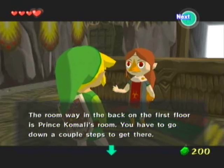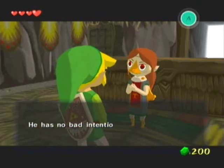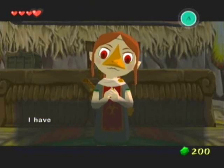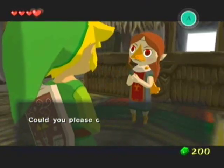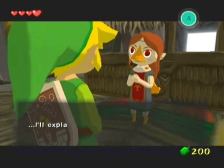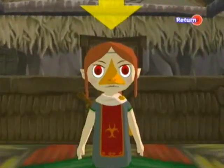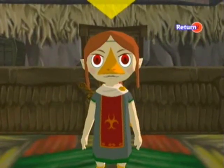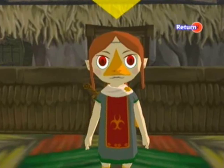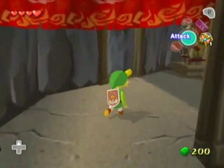The room way in the back on the first floor is Prince Kamali's room — you have to go down a couple steps to get there. He has no bad intentions, I promise. By the way, listen, Argon — I have a small favor I'd like to ask of you. Could you please come to the entrance of Dragon Roost Cavern later? I'll explain everything there. Oh, are we gonna get funky? I just want to take a look at her — she's always so adorable. I've always loved Medley, she's always been one of my favorite characters. Maybe just because she's so relatable to me — she's always humble and self-deprecating. Just like me.